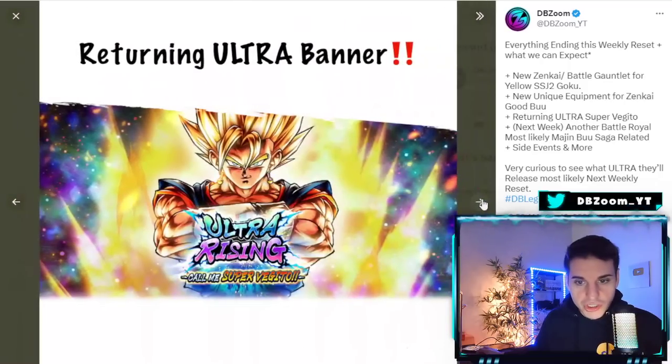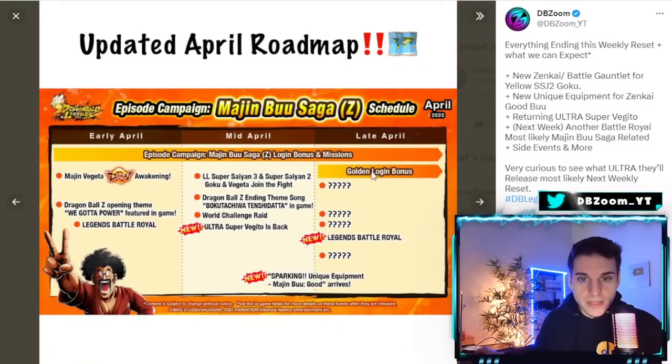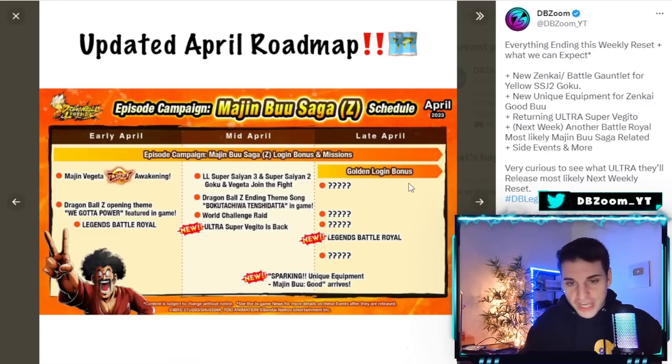Super Vegito is coming out tonight, and the golden login bonus is also coming. Every three days or so over about two to three weeks we're going to get crystals, erasers, and skip tickets or something like that. Each three days we get 100 crystals upon logging in, so this is actually a very good login bonus.